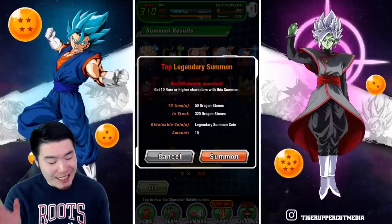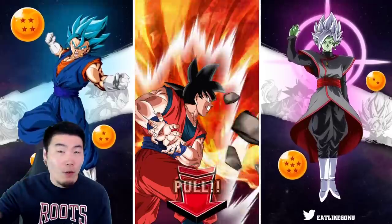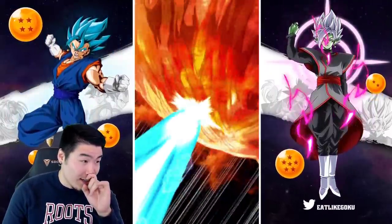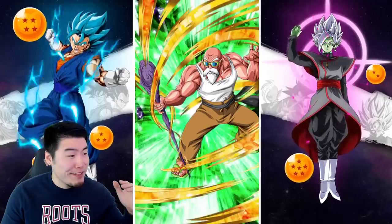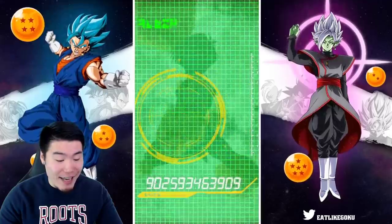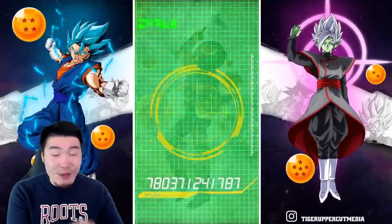There we go, first multi done. Second multi now — we're going to be spending all the stones. After the first seven multis we're also going to be doing four singles, so lots of summons to go still. Possibly a fusion... no fusion. Oh, a Vegeta — wait, why was that a Super Saiyan 1? Oh no — Mass Saiyan. Unless Abu has an extra copy at SA5, then that's actually useful. Mass Saiyan will get an easy Awakening soon, so that's a free Kai essentially.